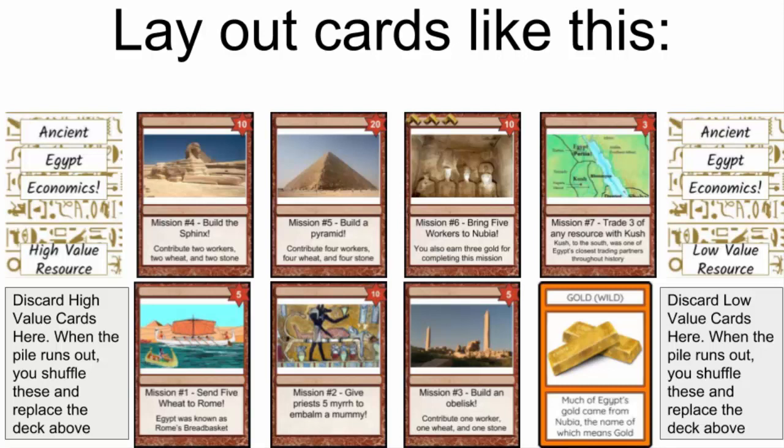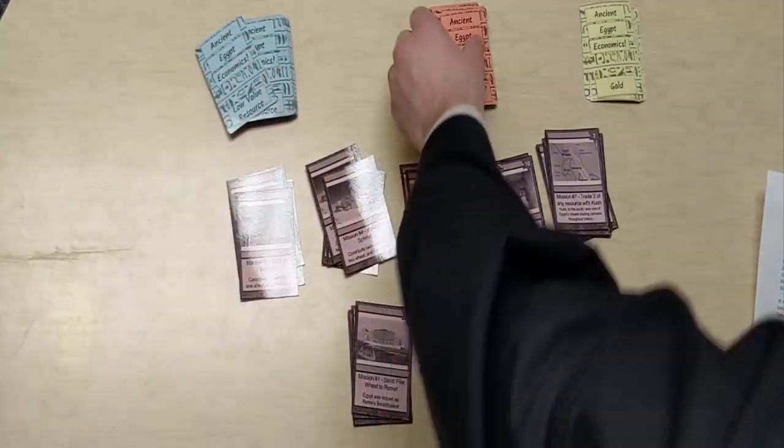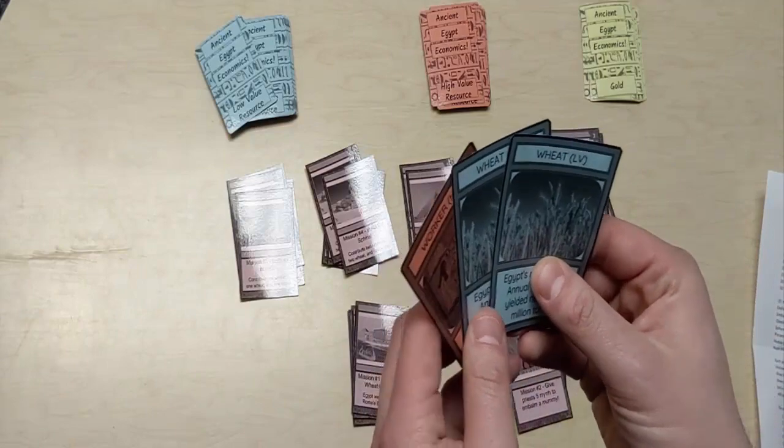Gold is wild, meaning it can stand for any resource. So if you complete mission six you get three gold, which can be any resource you want it to be. You'll also need to make sure there's room for discard piles for each deck, because once you run out you'll need to reshuffle them. Once everything is set up, each player gets two low value cards and one high value card in their hand to start.